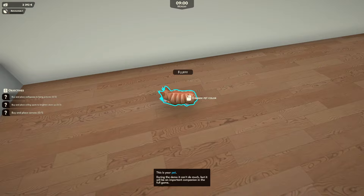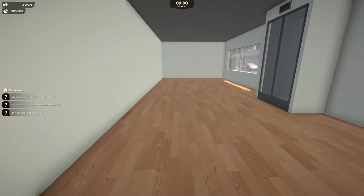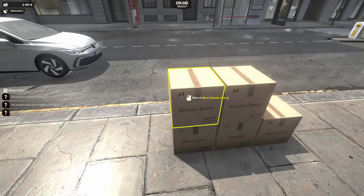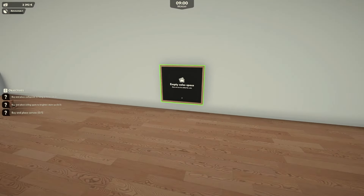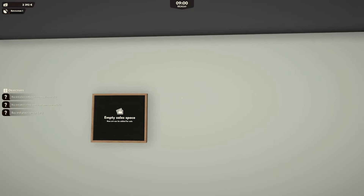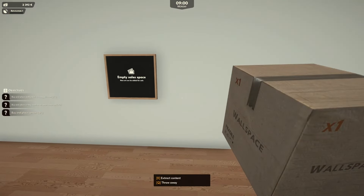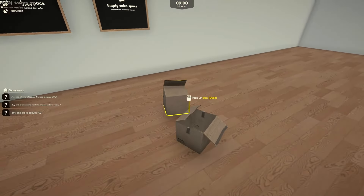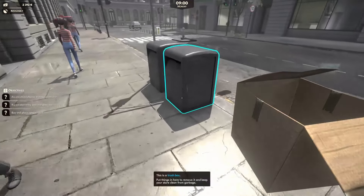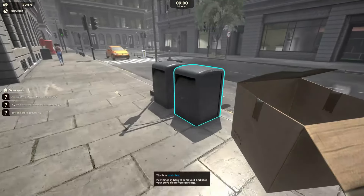Change pet color. Can we pat the pussy? This is your pet during the demo - it can't do much, but it'll be an important companion in the full game. We've got stuff - ceiling spots, wall space. Extract content. It actually snaps really well, by the looks of it, which is good. People like Cain will absolutely love being able to snap and make sure everything's perfectly aligned.